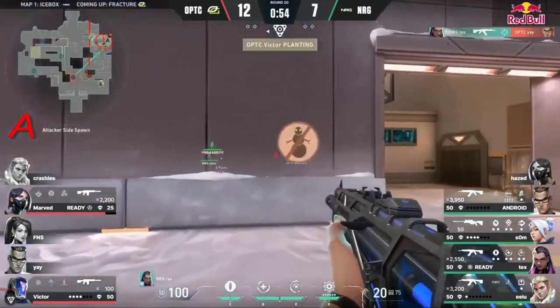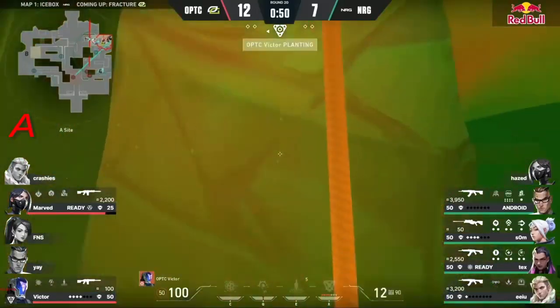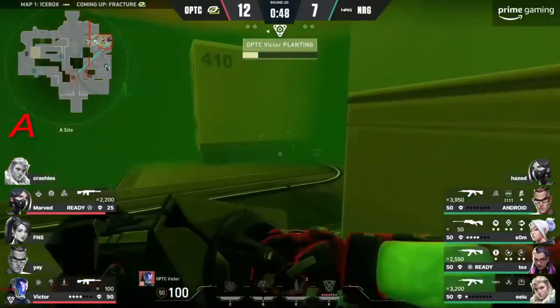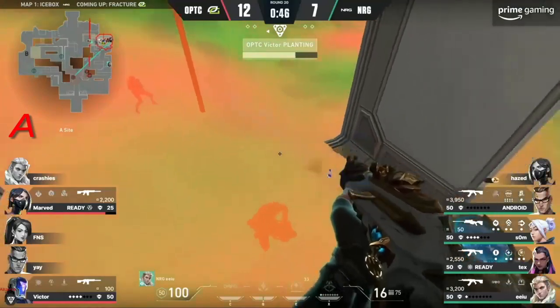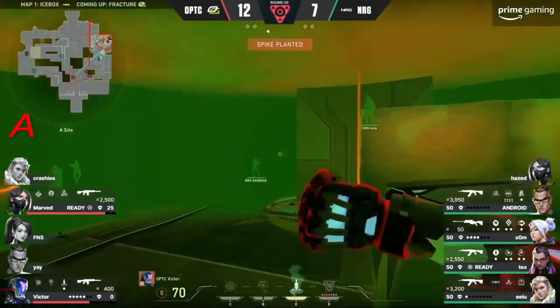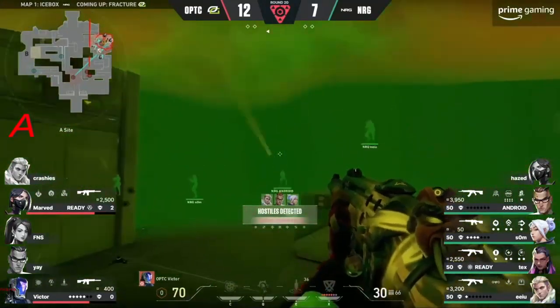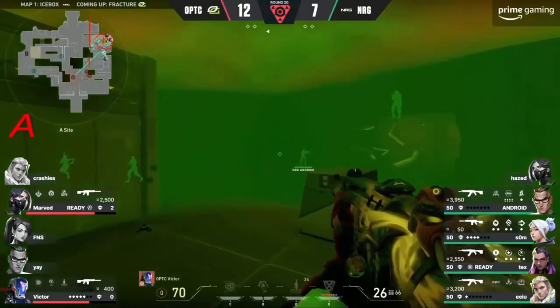The spike didn't go down — it still needs to go down. Tex on the flank is going to make life even more difficult for OpTic. How do they find a way to plant? They've got to frag their way out of this one. There goes the plant — one player is out of the action. They managed to find it, but there are so many players surrounding them. They're stuck in the Viper's Pit — Marved's Viper's Pit is the only thing giving them any chance right now.